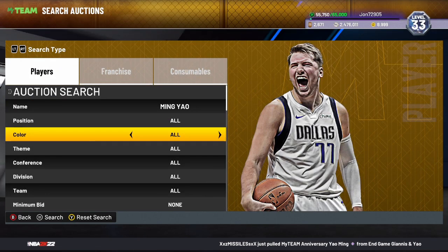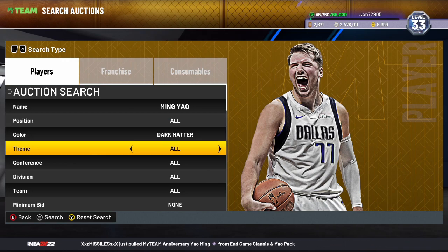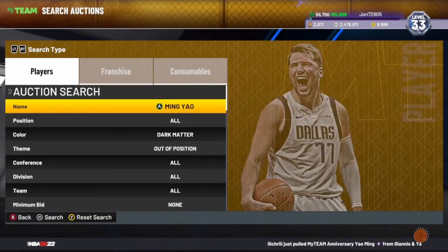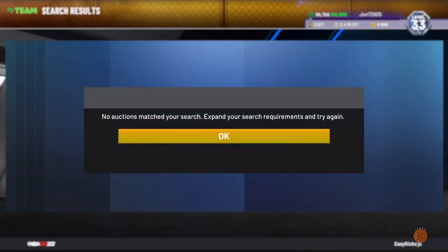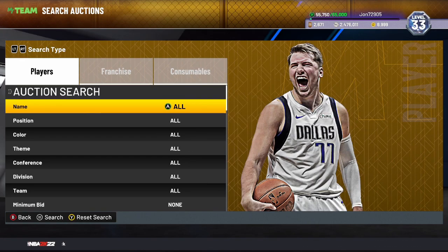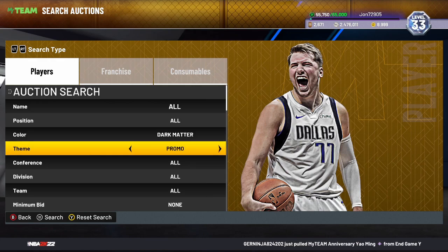The first filter I want to go over is the Yao Ming out-of-position filter. Search 'Yao Ming Dark Matter Out of Position' and set your minimum buyout to 500. This card is rare — it's going to be an insane card, and there are people out there who might assume it's not an invincible or end-game card and throw it up for a low price. When I recorded this video there were only about 10 or 12 of them up, so it could be a dry filter, but if he gets pulled more it'll be a good one.